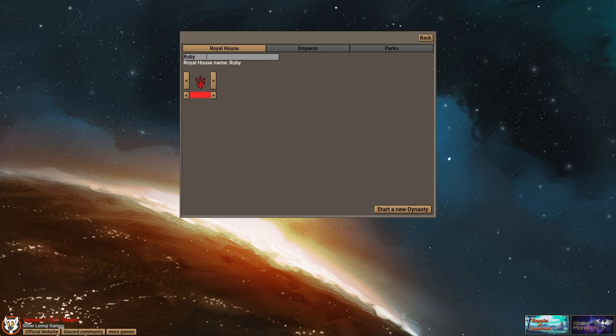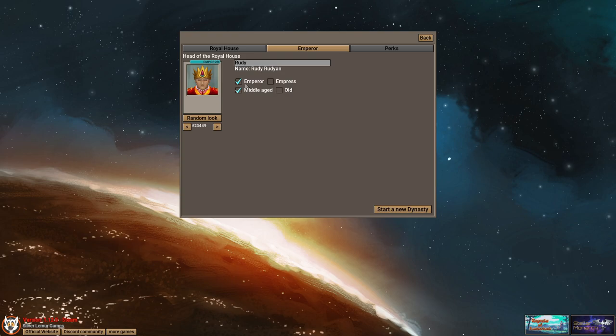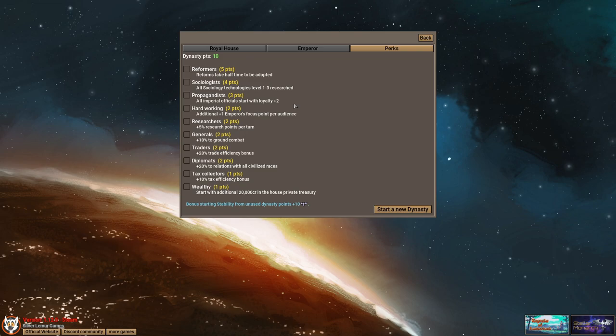Our royal house name is going to be Rudian — after one of my patrons, Rudi. My emperor name is Rudi Rudian, meaning the emperor who is middle-aged, and this is a good look. We'll keep it. And then perks.